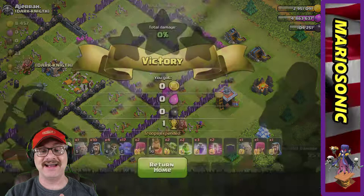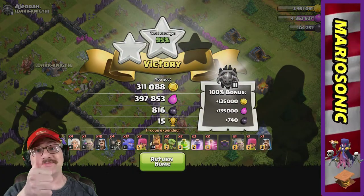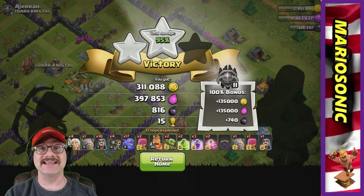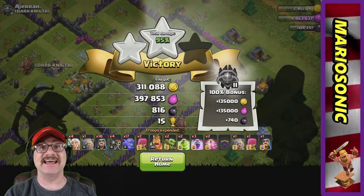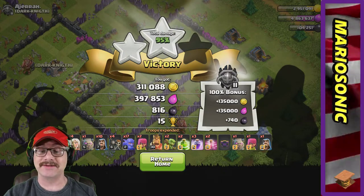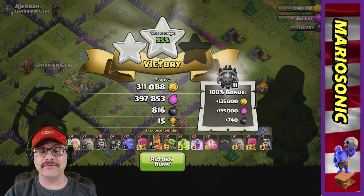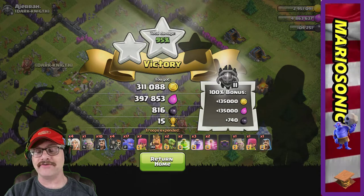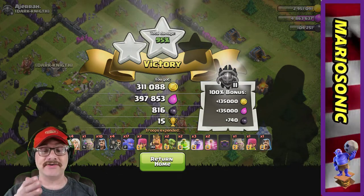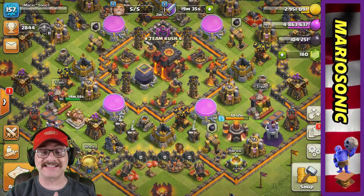This was an awesome cool raid! We got 311,000 gold, 397,000 elixir, and 816 of that crazy hard dark elixir. We got 15 trophies, which is really awesome. With our bonus being up in Master's League we crushed it — over 445,000 gold and almost 500,000 elixir! Let's return back to the home page. I am stoked, I am excited — we just killed it!